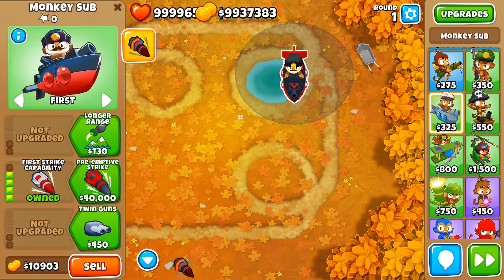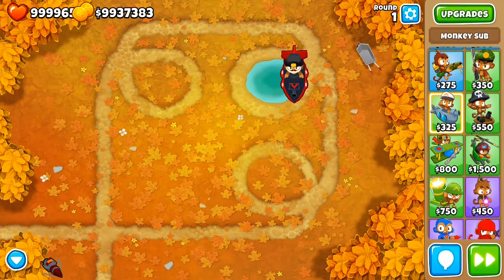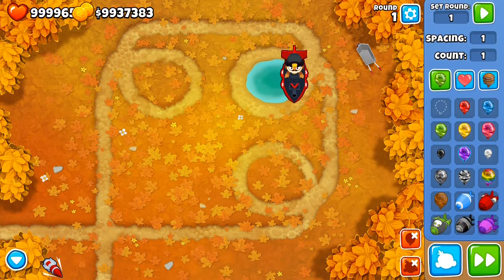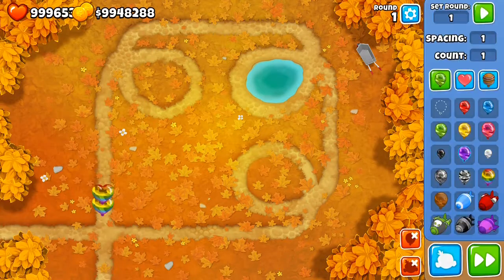The third way to destroy camos with the Submarine is with the activated ability in the middle path. With the fourth and fifth upgrade, the preemptive missile strike can pop whatever balloon is on screen — specifically the strongest one. So DDTs that have camo properties — if you use the ability you're going to pop the DDT into some other bloons, in this case regrowth ceramics.